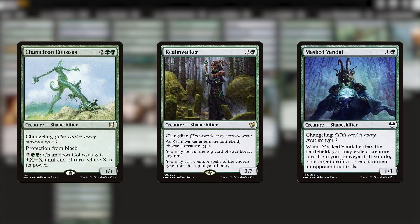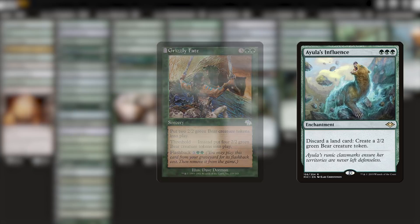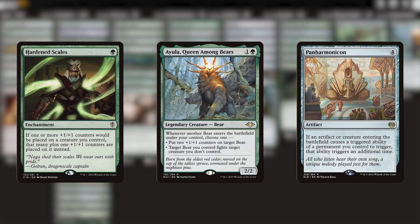Sometimes casting the creatures isn't enough, so Ayula is very grateful to find some cards that make bear tokens. Grizzly Fate in particular is possibly one of the best cards in the deck, and the best named cards in the entire game. The thing I like most about this deck are the subtle tricks that work with Ayula herself. That ability to pump up either herself or her other bear friends gives us a lot of flexibility and a lot of plus one counter synergy to play around with, including with classics like Hardened Scales. It's an ETB ability too, which makes Panharmonicon even more awesome.